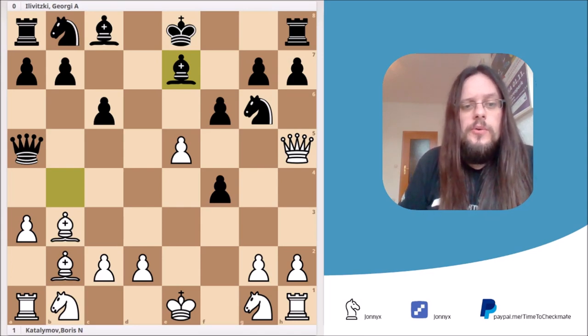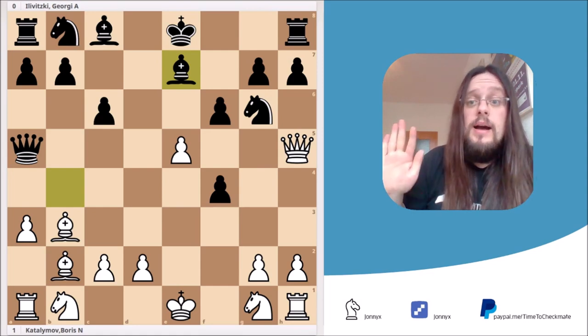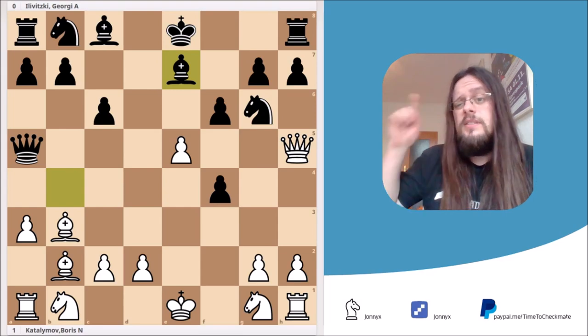The trap I want to show you I've named the Katalymov trap, because Boris Katalymov won a game against Georgi Glicevitsky in 1959. You can see the critical position already on the board — it's White to move and win right on the spot. But take your time before we jump into the tactic; I want to show you how to reach the position and what Black should have done to avoid getting trapped. Without further ado, it's time to checkmate.